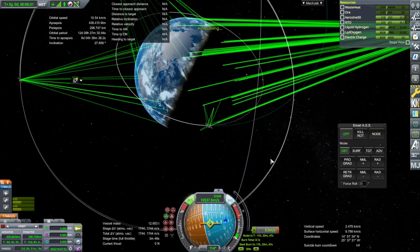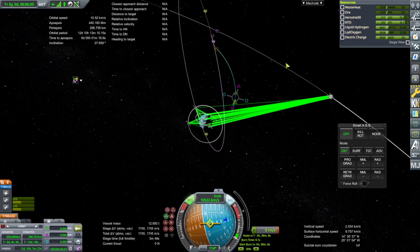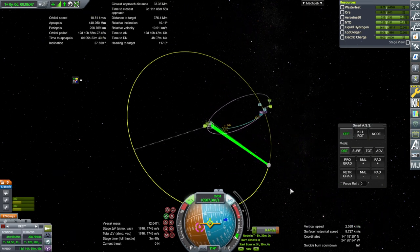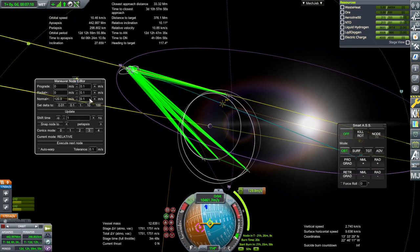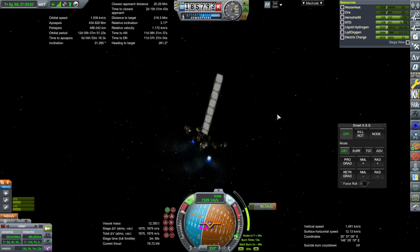Maybe we can send something with a claw over there to give this thing some fuel so it can land — but also we need to check out boil-off. Correction burn. We basically lost about 10 meters per second so far from boil-off. The big problem is when we're drilling and we lose stuff to boil-off. Really, with a radiator like this and with all the MLI layers, it's a shame that we have boil-off at all.